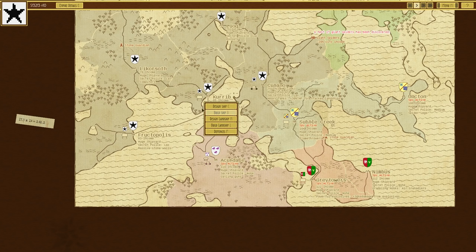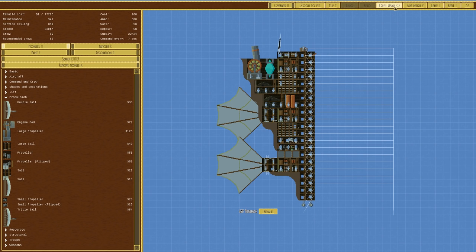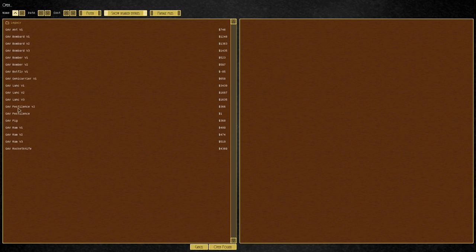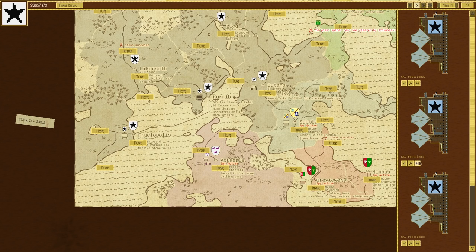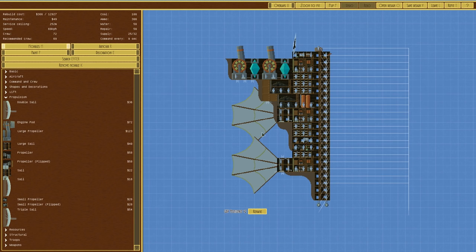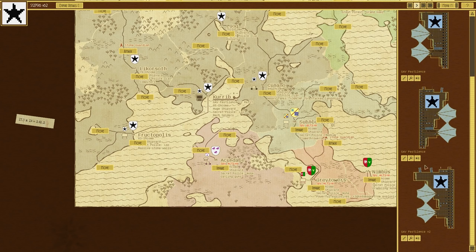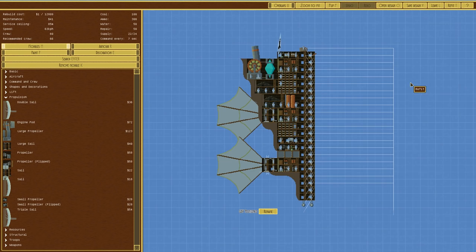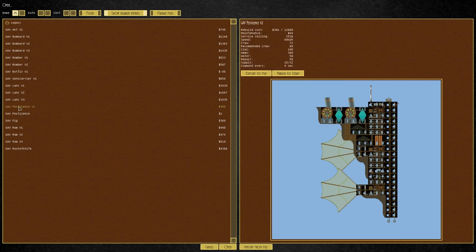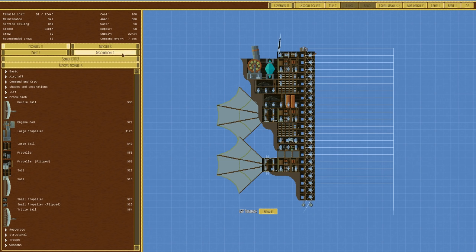We're not going to build that - what we are going to do is refit all of these. Open design, the v2, and refit them all. It shouldn't take long. I'm not entirely sure which order it's doing it in. Refit, open the designs and just do them all. The service ceiling previously was just too low for what we intended them to do.